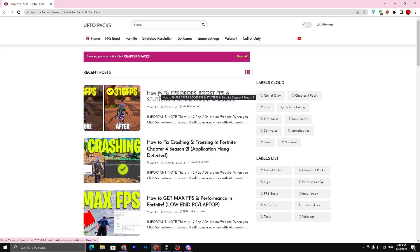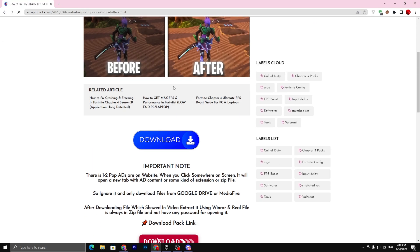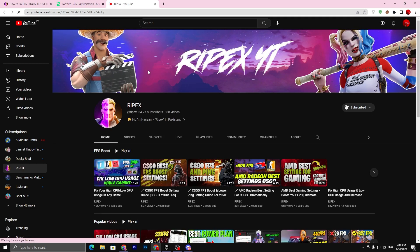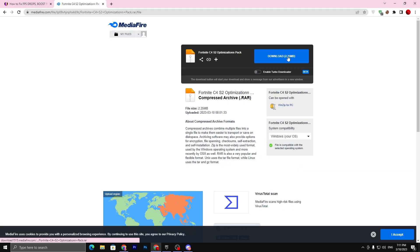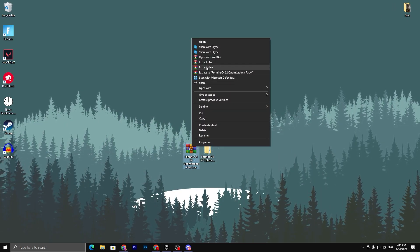Alternatively, you can copy the title of this video, paste it in the search bar, and press enter to find the same article. Scroll all the way down and click the download button. Complete the simple steps — like and subscribe on YouTube — then close that tab to unlock the download link. Click on the link and it will take you to the media file where you can download the pack.